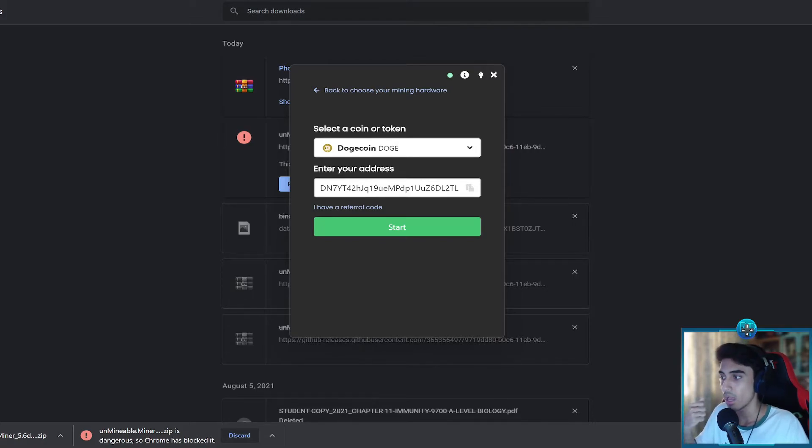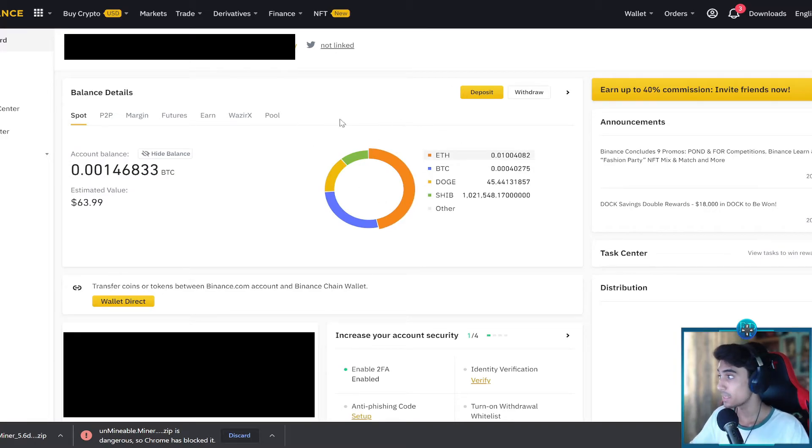Ultimately it doesn't matter which coin you pick — all that matters is you have a proper wallet address to send it to. You'll need some sort of crypto wallet: either the official Dogecoin wallet or a third-party one. I'll be using Binance. I'll also show you proof of my earnings: I've mined 0.01 Ethereum, 0.0004 Bitcoin, 45 Dogecoins, and 1 million Shib coins — totalling around 64 dollars worth of crypto.